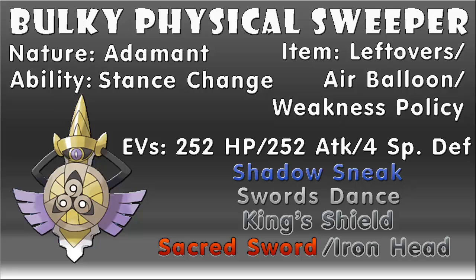For the moveset, we're going to be going with Shadow Sneak, which is the Ghost-type version of Quick Attack — a lower power priority-based move, which will be beneficial for Aegislash as it isn't the fastest Pokemon in the game. Although Shadow Sneak has a low base power, it'll get a nice boost with the help of Swords Dance, which doubles attack when used. The third move is King's Shield, which is great for scouting what move your opponent will use on you, as well as switching you back into shield mode if you've just used an offensive move.